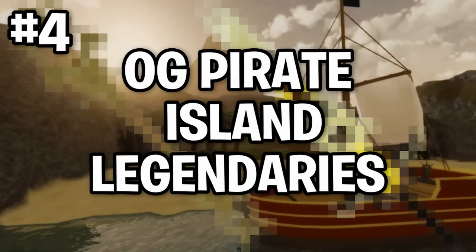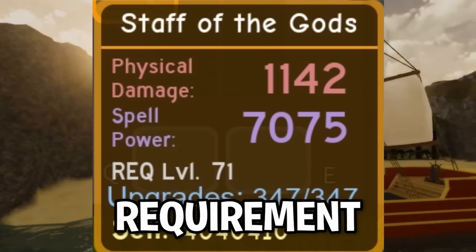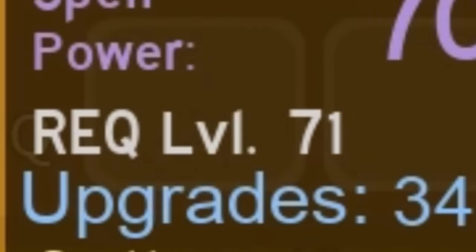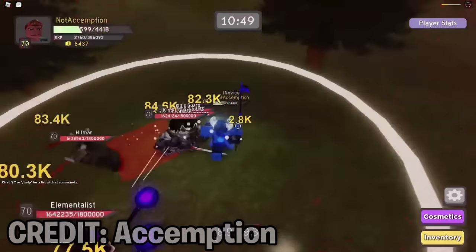Number 4: Original Pyra Island Legendaries. When the Pyra Island dungeon was released, the level requirement to equip the Soulstealer Greatsword and the Staff of the Gods was 71. They later changed this to 68 as it made more sense after the release of King's Castle.